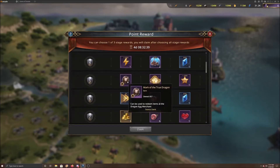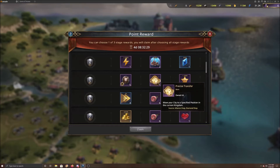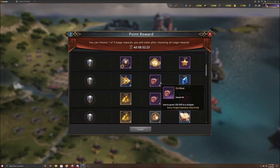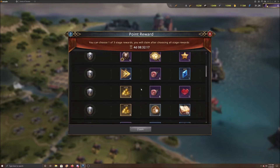Moving down to the next one, you can get the marks from dragon killing by killing those dragon lairs, so don't go for those. VIP is a very, very long process to upgrade — not worth it. But the precise transfers are much more rare in this game, so I would suggest getting those. Don't worry about the meat. Speed-ups versus diamonds — I'm probably still going diamonds because you're going to get speed-ups along the way as well.